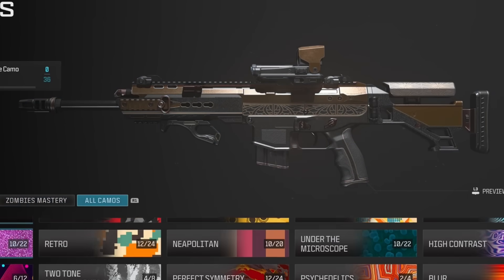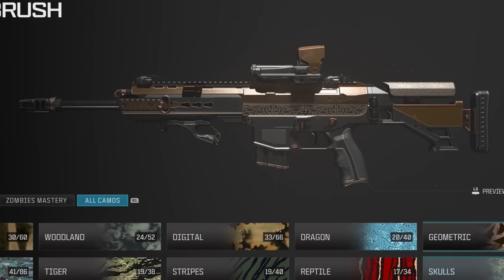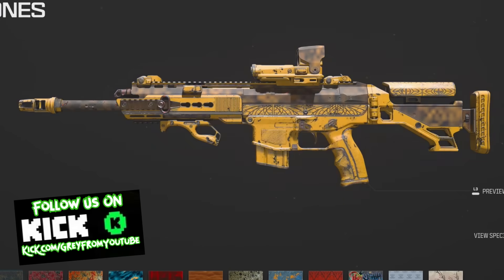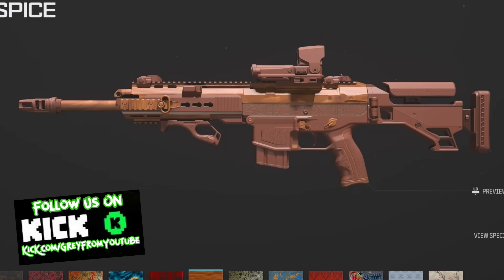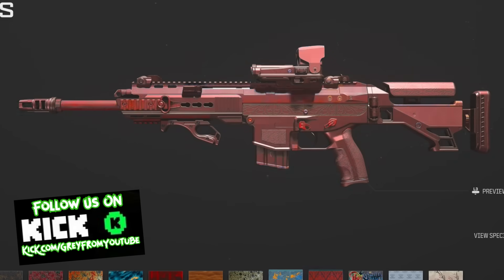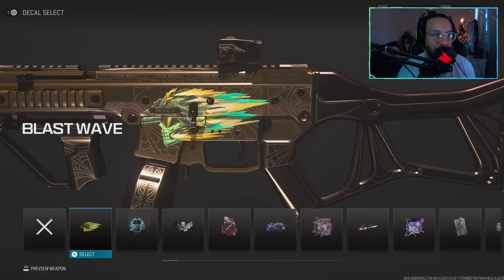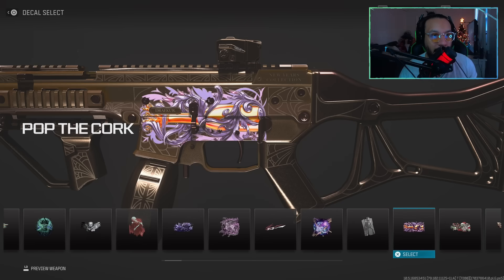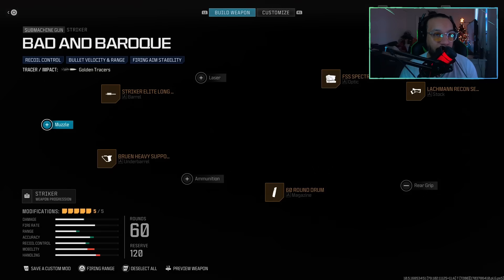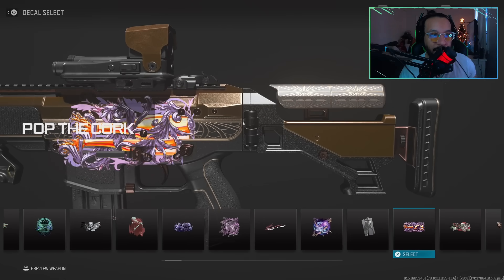Not bad — here's some of the Zombie camos for the MCW 6.8 blueprint. Very nice. And here are some of the bold ones and lastly the event ones. Let me also show you guys the large decal — Pop the Cork — on the Striker. And let me show you the large decal also on the MCW 6.8 — there it is.